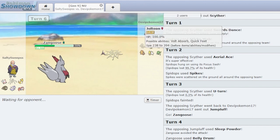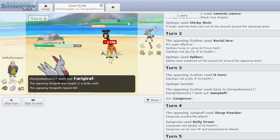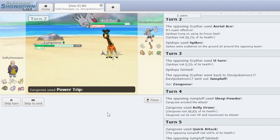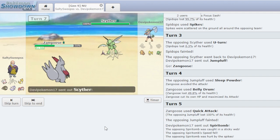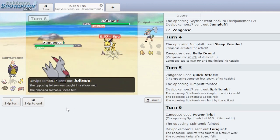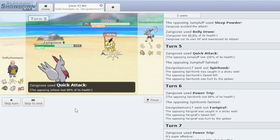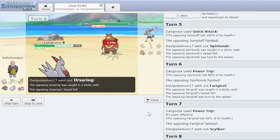I don't know if he has anything that can stop us. We kill Jolteon, we definitely kill Urserang. Faragraph — I should just Power Trip on this just to be safe. It's super effective. Another kill. Three kills in a row. He goes Scyther — I'll just Quick Attack this turn, get another knockout. Going really well. Jolteon again — Quick Attack. This thing is frail. You just got Zangoosed. He's gonna go into the Urserang — we're just gonna Close Combat for fun.